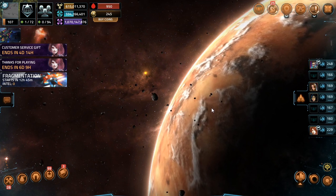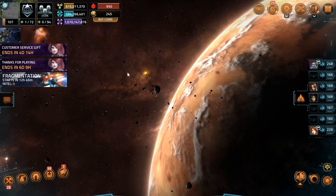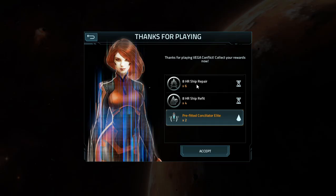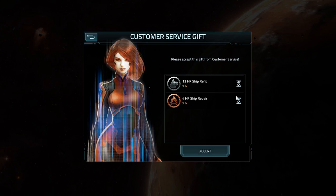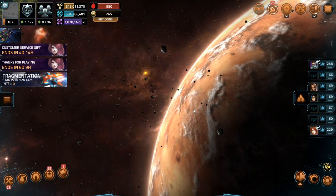Before we do anything like that, there are a few things I want to point out. We have a 10th year anniversary thing going on right now in Vega, and right now you can hop in and claim some pre-fitted elite stuff and tokens. From a downtime in the past couple days, you can also get some more tokens. So it's the perfect time to grab them, because it's a brand new event and you may want extra repair tokens just in case things don't work out in your favor. But with that all out of the way, let's get on to the main event.